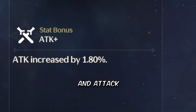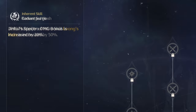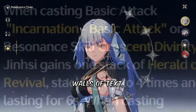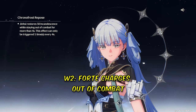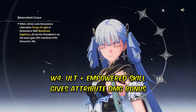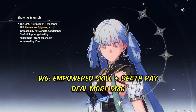Through level ups, you get bonus crit rate and attack, and two passive skills. The first one gives 20% Spectra damage bonus. The second one gives 50% intro skill damage bonus. If you know how to decipher walls of text, you might want to go for her wavebands. Here are some alternate titles: Flying attacks increase damage of Death Ray. Forte charges out of combat. Intro skill increases attack. Ult and empowered skill give Spectra attribute damage bonus. Ult deals way more damage. And empowered skill and Death Ray deal more damage.